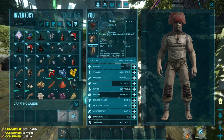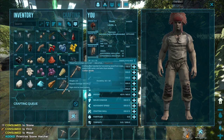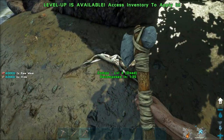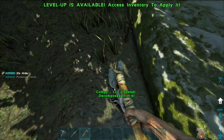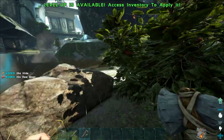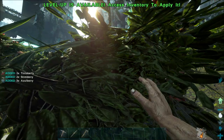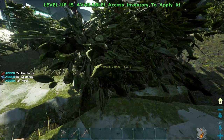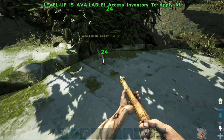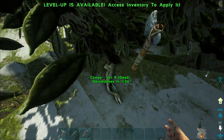It might come back, I'm not sure. You can take your hatchet and farm these to get hide. If you farm them with a pickaxe you'll get meat, but it's mainly hide that I need at this point. Let's farm some more of these bushes down.